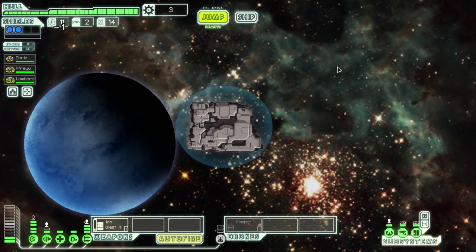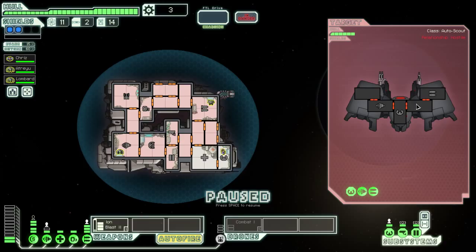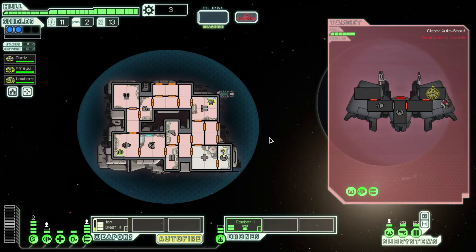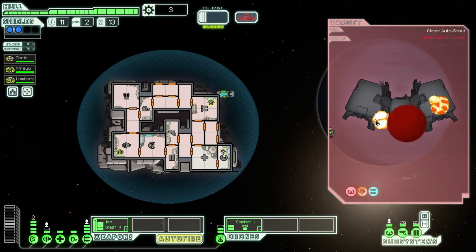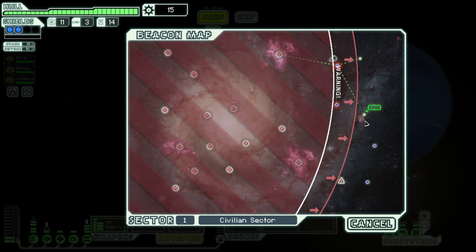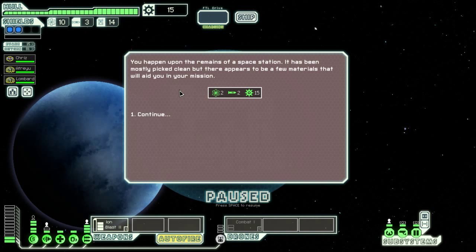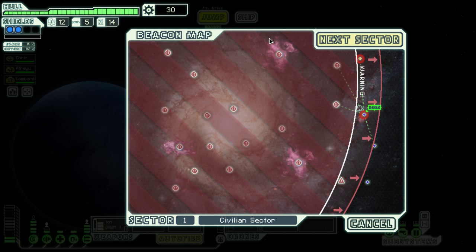We can jump to that one, and then I think we're going to have to leave after that one. Ah, rebel scout. Nice shot! He's pretty much done now. He can't move because we've taken out his driver — he's an automated pilot. So now we just sit here and fire at him until he dies. Go to the exit. Some more material for us.